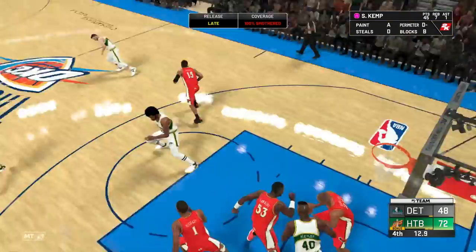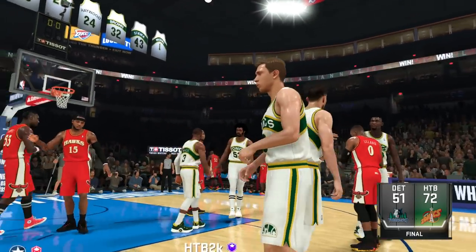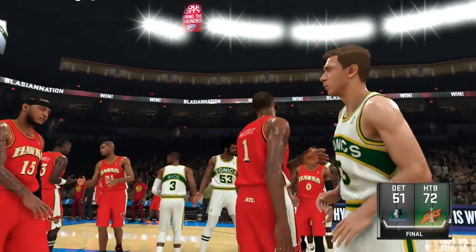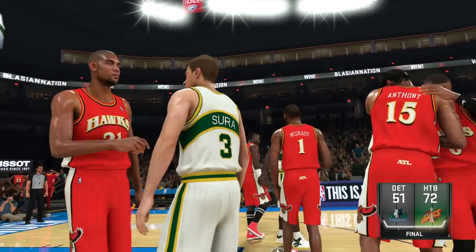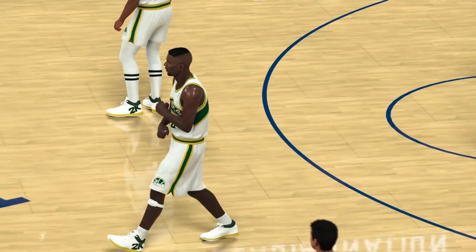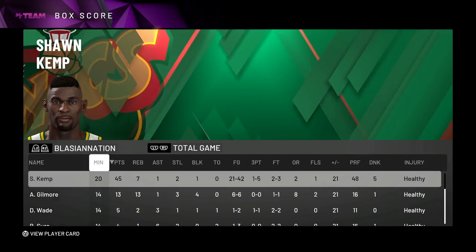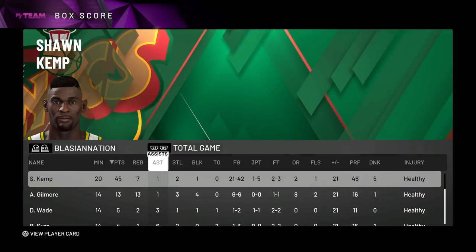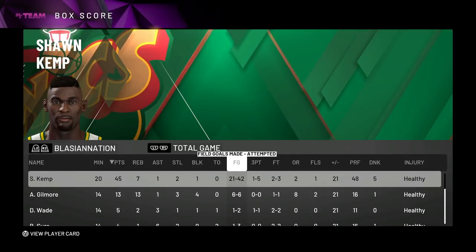As you guys can see, we go ahead and win this game 72 to 51. Sean Kemp showing a dominant performance — the defense was showing up really good, rim protecting everything. Let's check out the box score and see what our boy Rain Man did. Sean Kemp in 20 minutes — 4, 5.7 rebounds and assists, two steals, and one block.